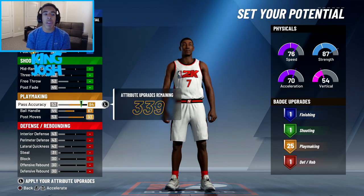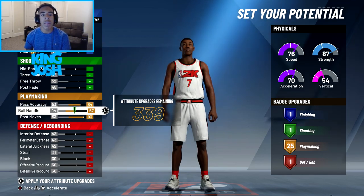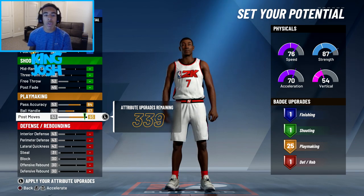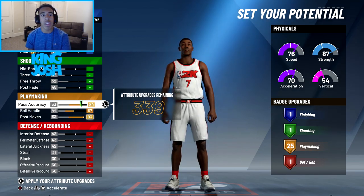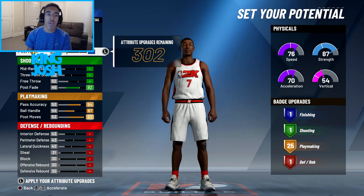I'm going to max out my playmaking. My passing accuracy will be 84 — I think it's an 82 on my 2K19 build. My ball control will be 67; I think it's 68 on my current build. And then post moves and post fade, I'm actually going to max those as well. There's also post hook up there.